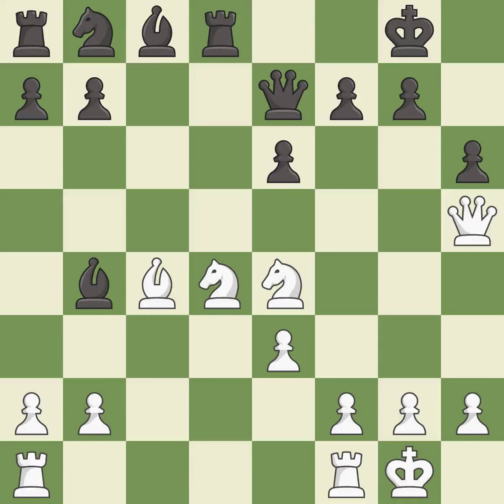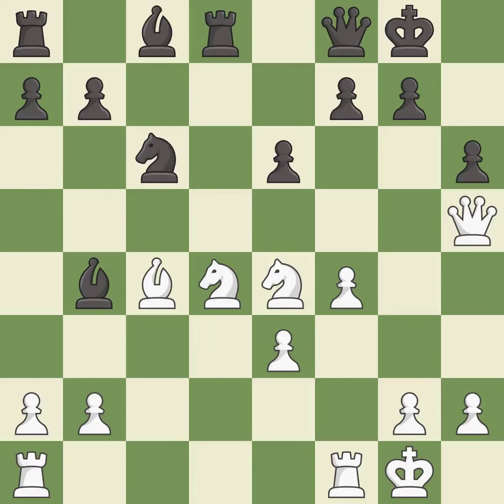This prevents the opponent from being able to add pressure on a pinned knight — it is best. This ignores an opportunity to develop a knight off its starting square. This allows the opponent to take an open file with a rook — it is an inaccuracy. That's not a mistake, but it's not the best move either. It is good.